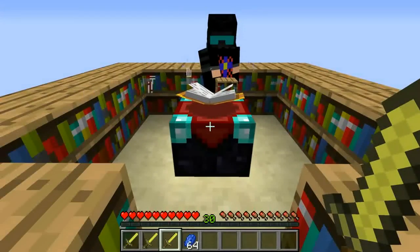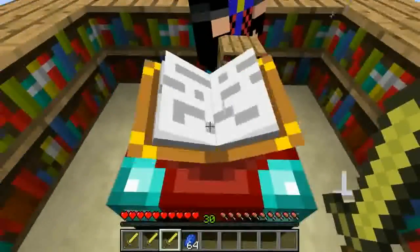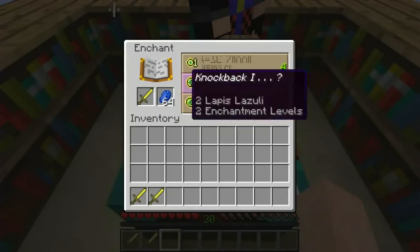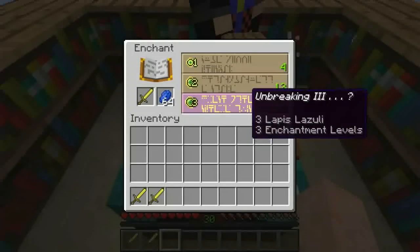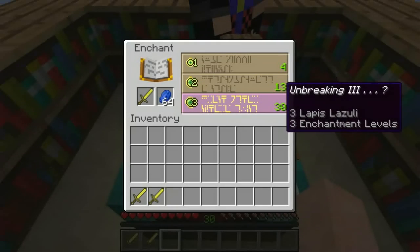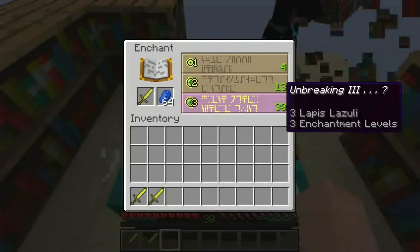The way you do this trick is actually very simple. All you gotta do is start enchanting like you regularly would by putting an item in this slot and putting Lapis Lazuli in this slot, but before you press the Unbreaking 3 level 30 enchantment, you have your assistant run around and break all of the bookshelves around you.